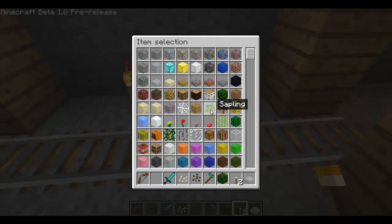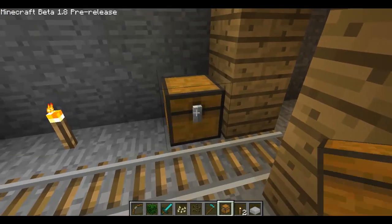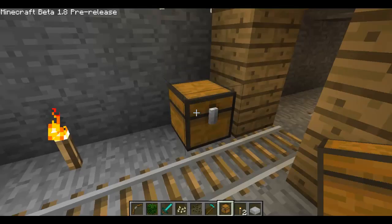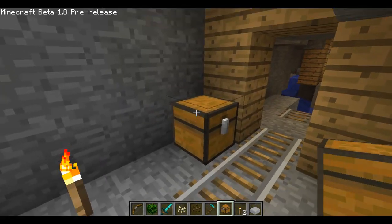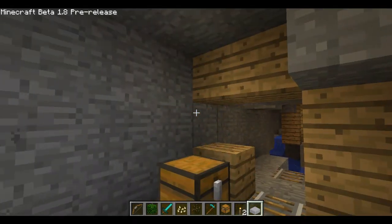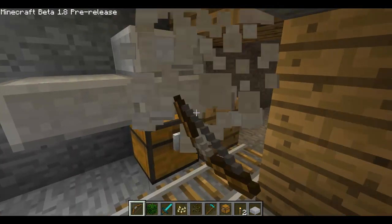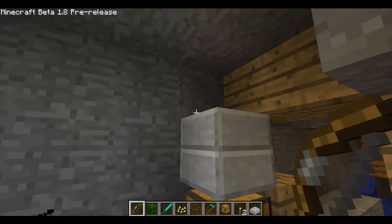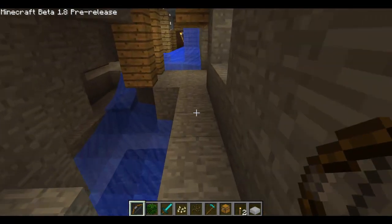I got to show you one of the things I absolutely love - last thing I got to show you. They added a new animation for chests - the chests actually open now. There's a solid block on top of the chest so you can't open it. Now it actually makes sense, because the chest actually opens up.